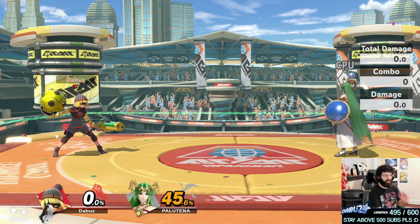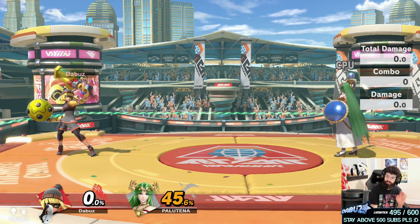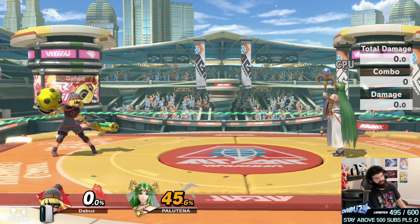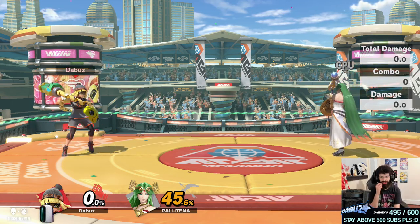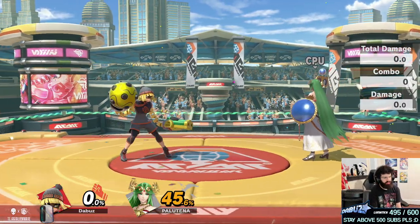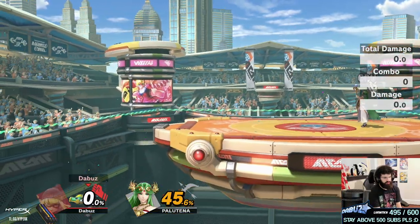Let's talk about her attributes. Despite her being a really good character, she has some of the worst attributes in the game. She's heavy — above average weight, I think she's around Link's weight, which is very good. So if you're center stage, it's actually hard to edge guard her because a lot of times you hit her off stage and because her up B has so far range, she'll make it back pretty easily.